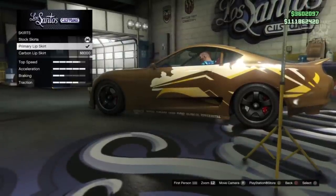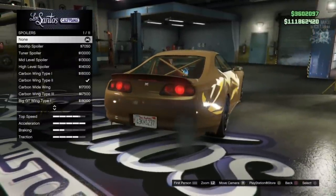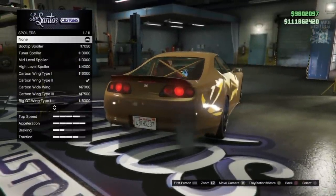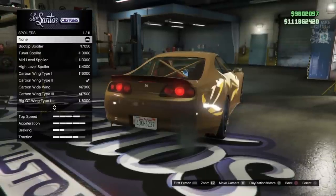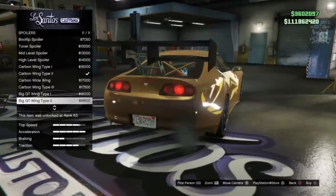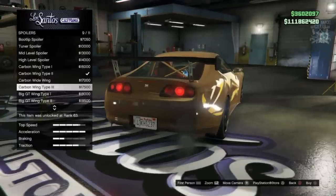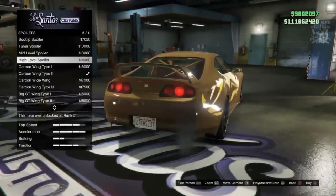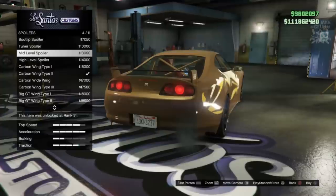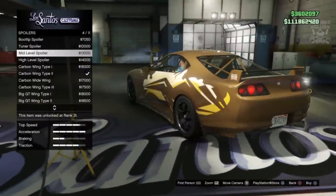For the side skirts you want to purchase the prime meat lip skirts. Next we've got the spoiler - I did look at all the options and we don't really have a perfect spoiler for this build. There are crazy big wings which we definitely don't need, and smaller carbon wings we definitely don't need either.